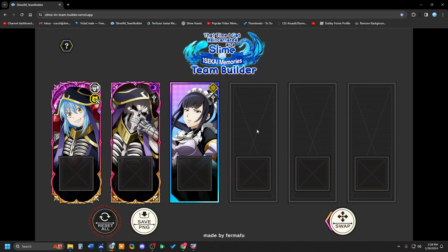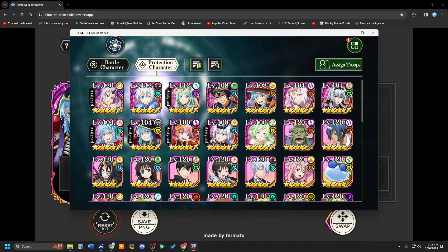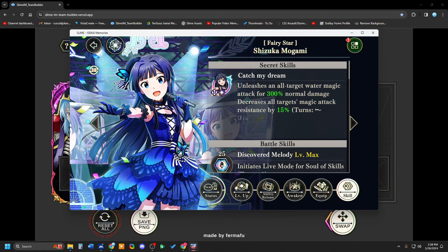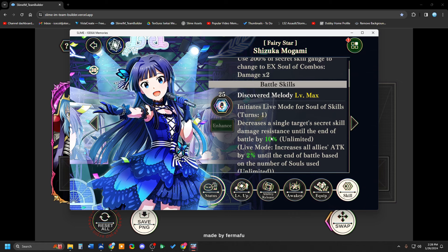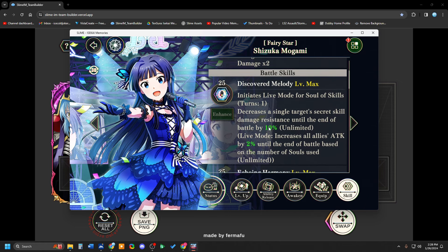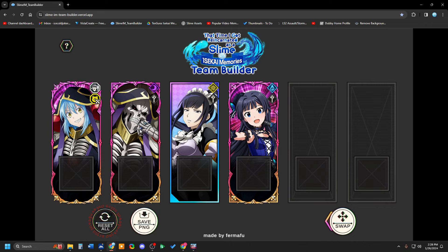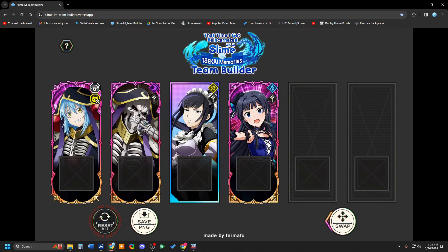If you're going to build this team right now, your best options will be units that can green orb change and give additional buffs. The unit that most fits that is Shizuka from the Idolmaster collab. She's got her special live mode buff — for every green orb you send, you get an extra 2% attack, and that stacks forever, so in theory 12% attack every single turn if you send six green orbs. She's also lowering alt resistance by 10% every single time, and her second skill stacks weakness strike. Both these skill costs are only 25 points, and if you use Rimuru to reset, they will only ever be 25 points. So she is a fantastic option to support Ainz.